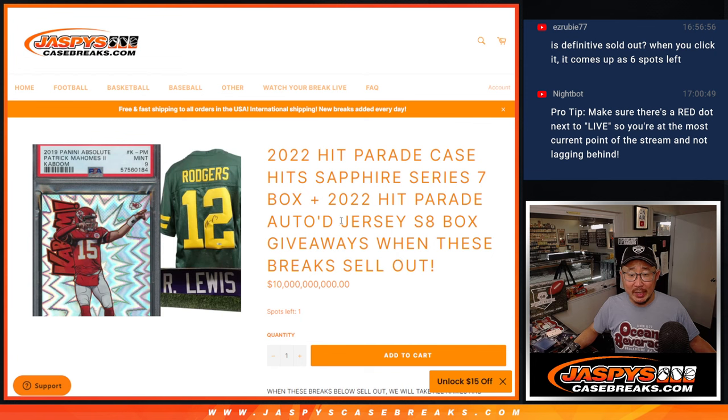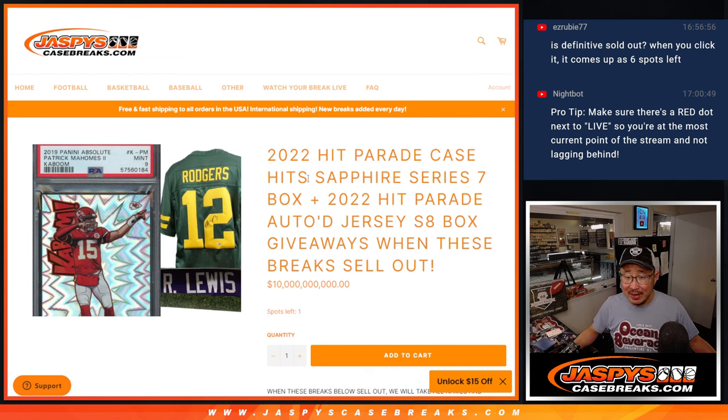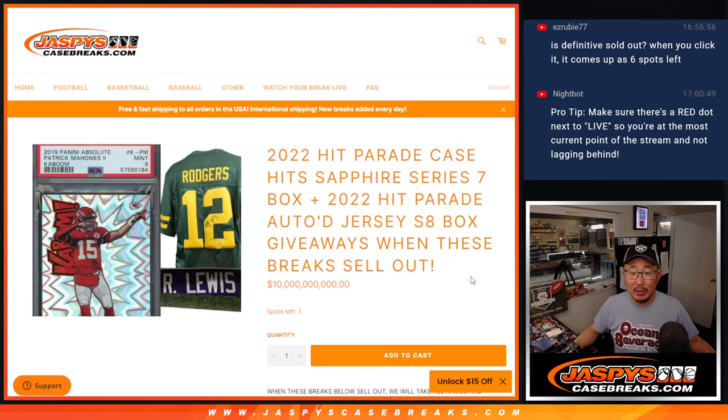So we're going to randomize all the names in those breaks. Name on top will get a box of Hit Parade Case Hits, Sapphire Series 7 — it's all case hits. And then the second name down will get a box of 2022 Hit Parade Autographed Jerseys, Series 8.